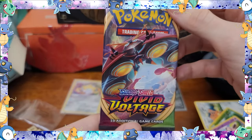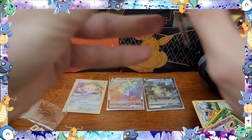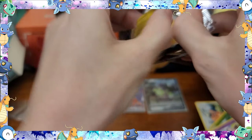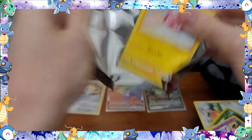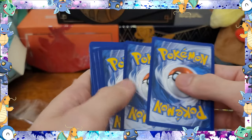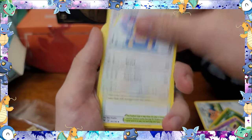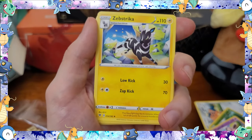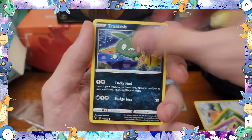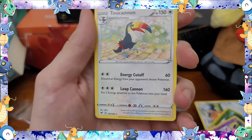Okay, last pack of the day. Another Vivid Voltage. Turn off with the Voltorb. One, two, three, four. Start off with Energy, Loudred, Stadium, Zebstrika, Voltorb, Rockruff, Whismur, Trubbish, Tynamo, Mudbray, Reverse Hollow, and a normal rare Toucannon. All right.